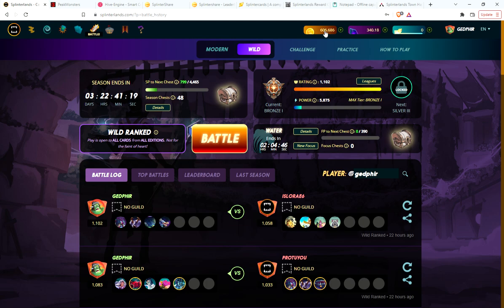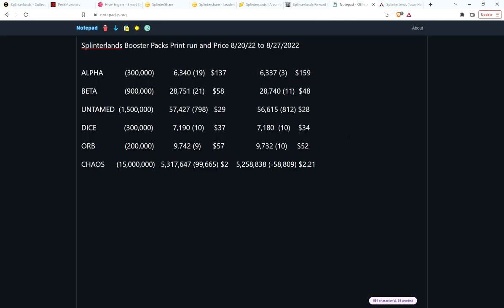Now for a market update for the last week — how many packs sold and how prices have changed. For alpha and beta it's been slow weeks. Alpha: the week before, 19 packs sold; this last week only 3 sold, but the price jumped from about $137 to $159. Beta: 11 packs sold — I bought one and got it for about $31, someone sold it cheap — and the price is back up to $48 from around $58. Beta is incredibly undervalued; I don't understand why it's not at least $75-100 a pack.